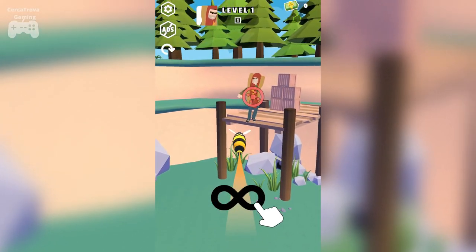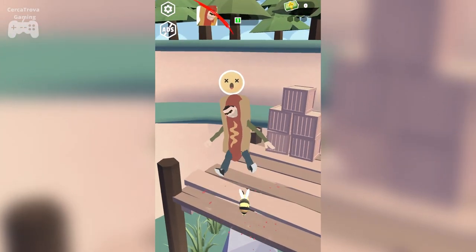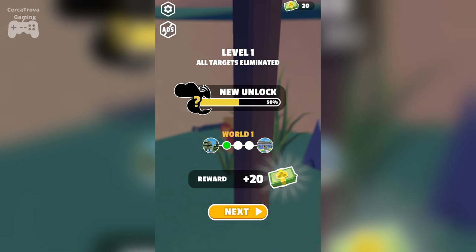We start by taping — we need to aim at the target. We are a hornet! We killed this man, nice, that's so cool. We are at World 1, Level 1, all targets are eliminated, so let's head on to the next level.